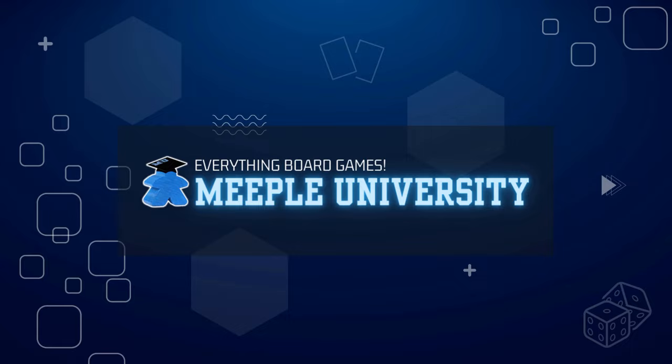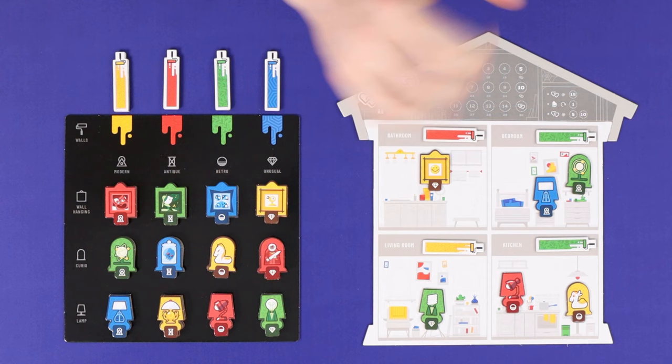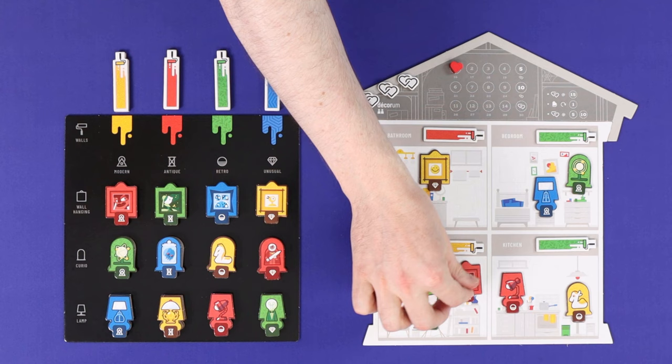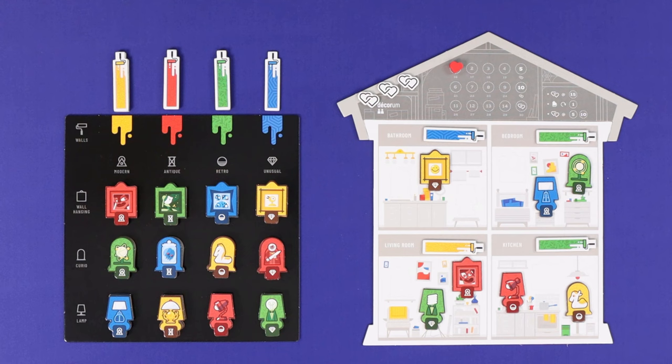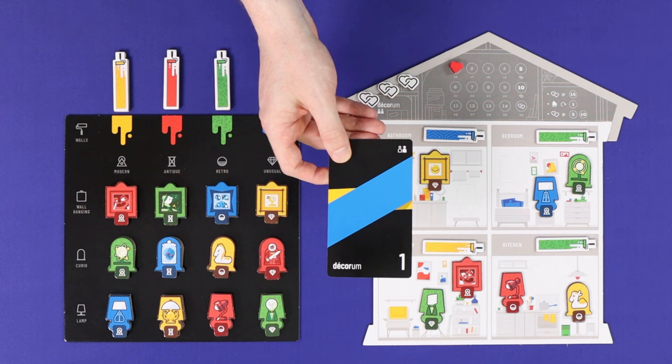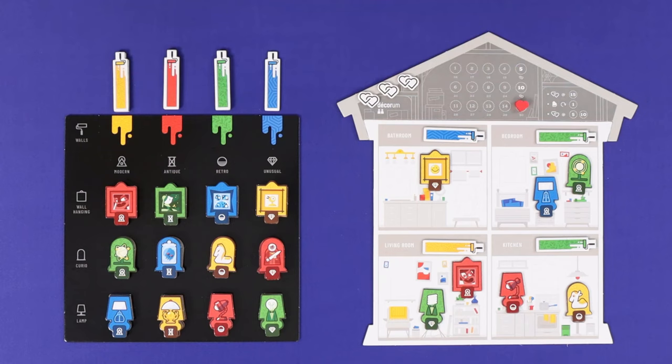In Decorum, players are partners or roommates who have just moved in together into a new house, and now it's time to decorate. As one sitcom put it, that is a guaranteed young couple fight scenario, and I'm getting out of here before somebody throws a lamp. Players must now work together, making changes to the decor and repainting the rooms, ultimately working together to get a set of decorations which meets the requirements on their own personal card, which they've seen, and on their teammate's card, which they haven't. If the players can do that inside 30 rounds of play, then they will win the game.